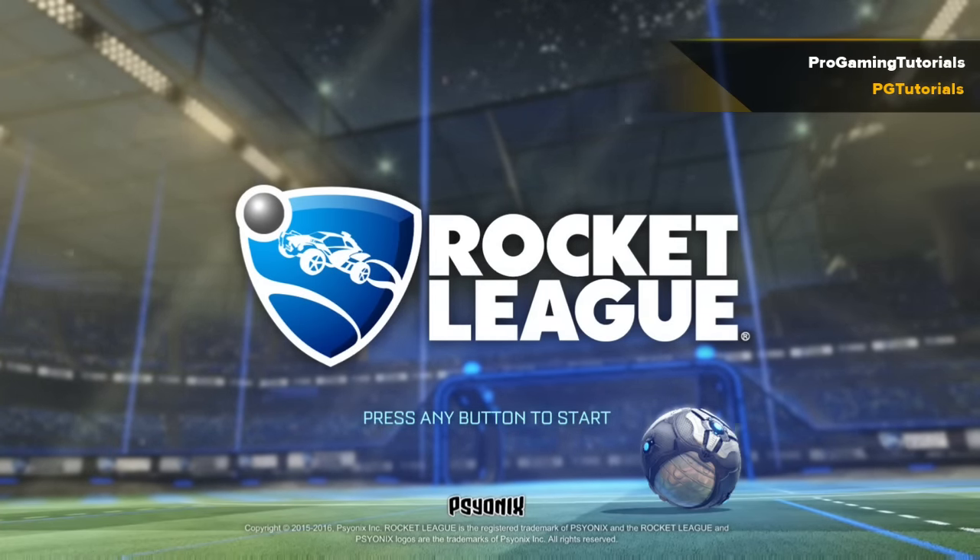So you go to the D-pad and press: up, up, down, down, left, right, left, right, B, A.